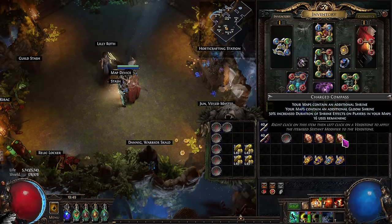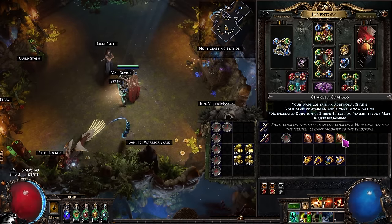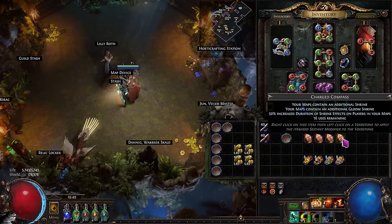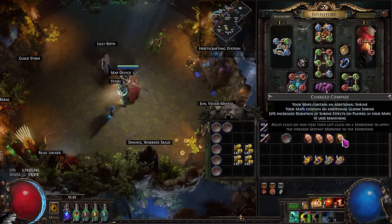Lastly, we're going to be running Gloom Shrine. Gloom Shrine is wonderful to add to all your maps — not only does it give you a free explode effect in your build, which for some builds might be the make-or-break thing that lets you actually clear legions well enough, but it also increases the duration of all your shrine effects by 50%. So if you find a Spectral Shrine or an Acceleration Shrine, those shrines are basically going to last the whole map.